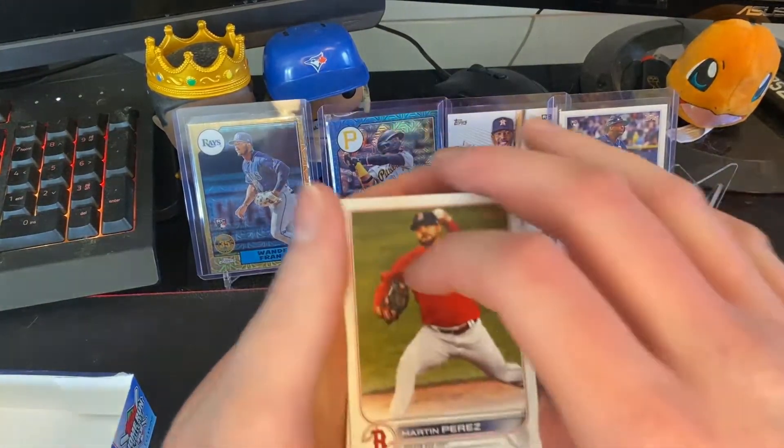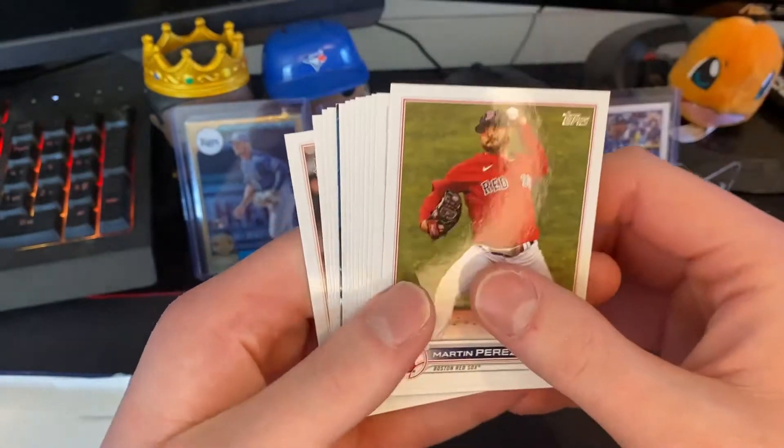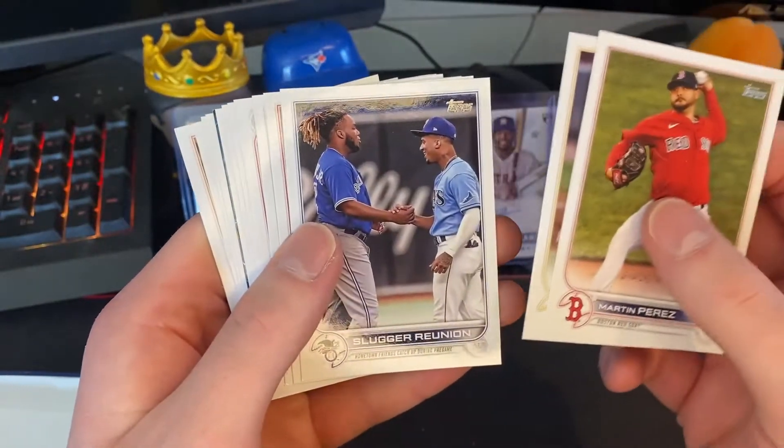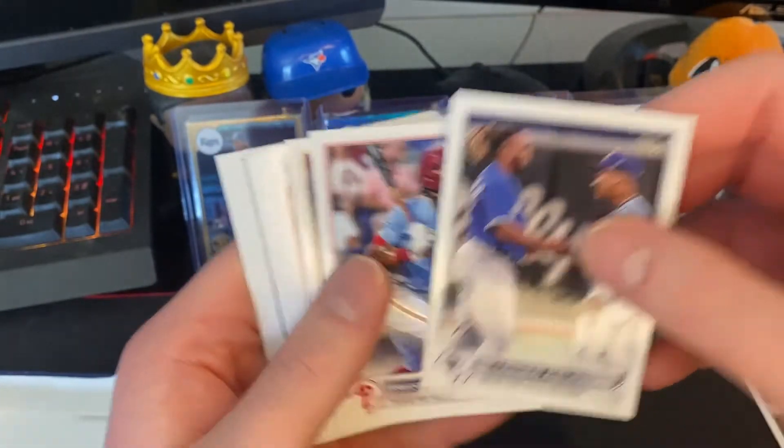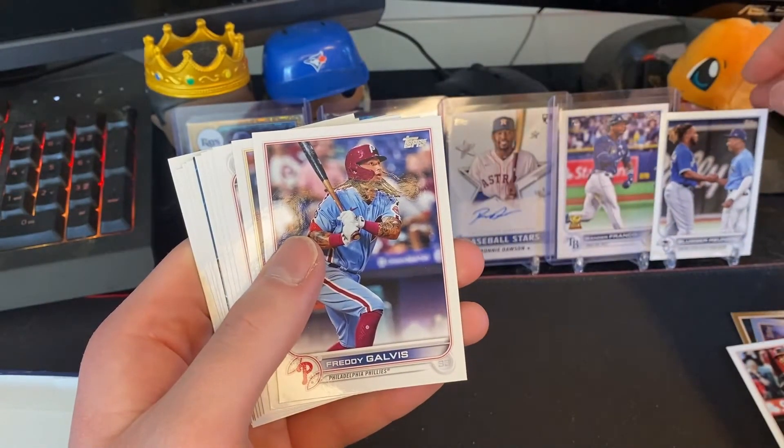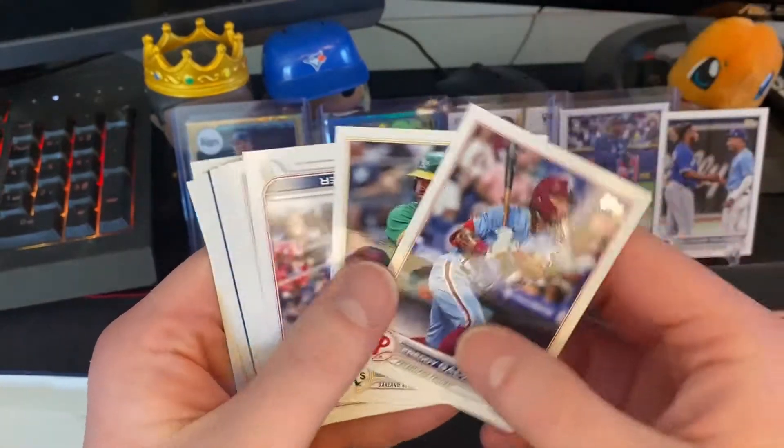My girlfriend just walked in asking for her phone, but I'm using it to record this because I ran out of space. There we go — there's Wander and Vladdy together on a card. I'll put that to the side. Any card with Wander on it is good for me.